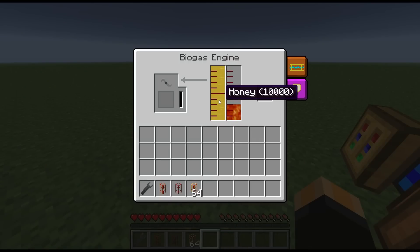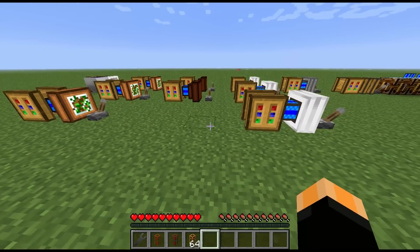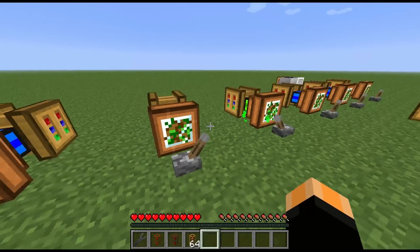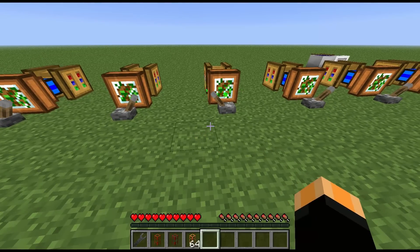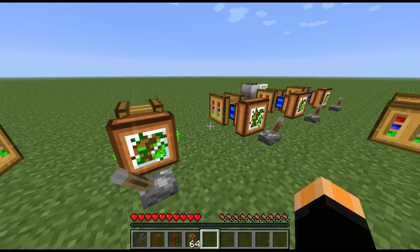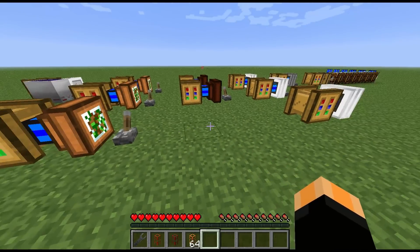Finally, you've got honey. Honey outputs the same power as a steam engine and lasts 10,000 ticks. To clarify: honey and apple juice both output 1 MJ per tick for 10,000 ticks — the same as a steam engine. I was wrong earlier to group seed oil with those two; seed oil actually outputs more.